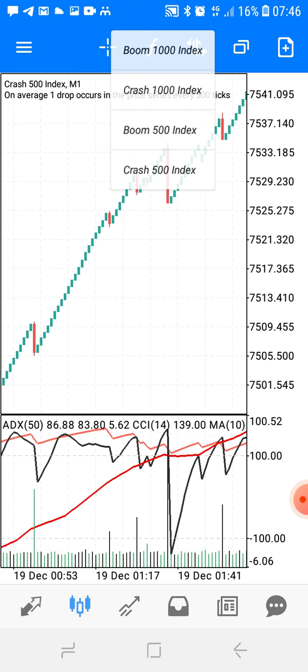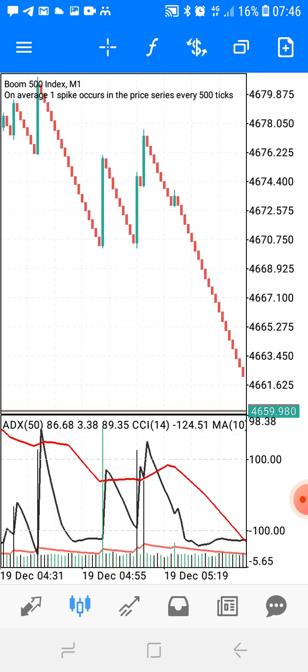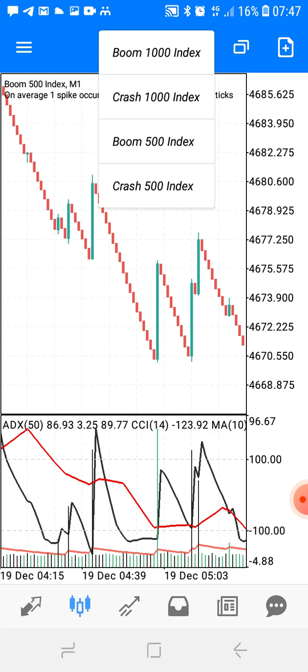On boom 500 and boom 1000, focus on level negative 100 and wait for the indicators to meet below level negative 100. After they meet, make sure that you are in an uptrend before you buy. That's easy.